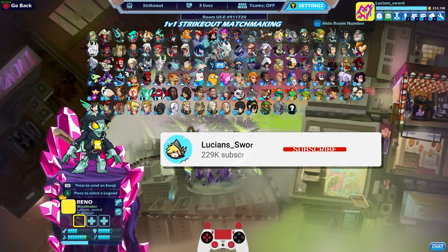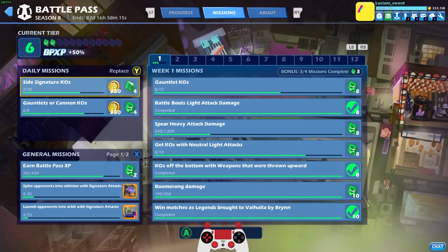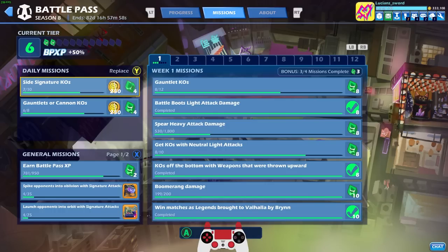All right guys, well I hope you enjoyed this episode. I'm not going to go any longer — just wanted to take you along on the journey. Let me know if you completed all of the week one missions yet. If not, you actually have 75 days and 16 hours, because even if you don't complete them this week they last until the battle pass ends — which is about 82 days from now. So we're going to be doing this for the next couple months. Anyway guys, if you enjoyed drop a like, be sure to subscribe for more Brawlhalla content, and as always this is Lucian Sword — take it easy, friends!